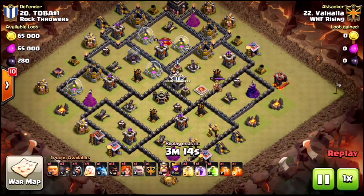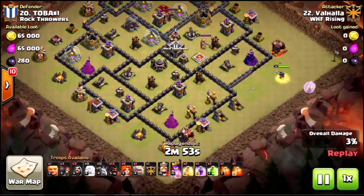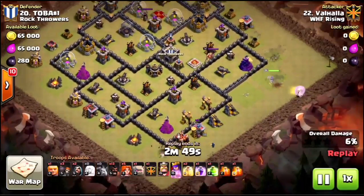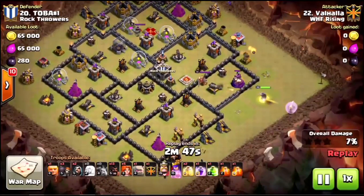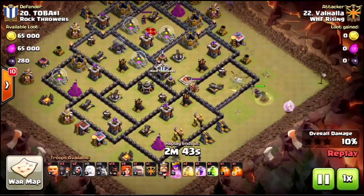For all intents and purposes, a great plan that was easily adapted and just changed very slightly to get the three stars. He's gonna bring a queen walk, GoVaHo, and he's gonna come in at 3 o'clock or 3:15. Drop the queen down there and start the funneling with the wizards on the bottom just for the second phase.